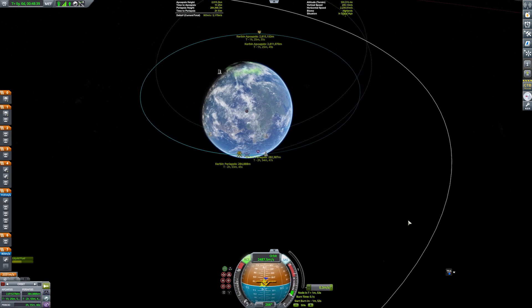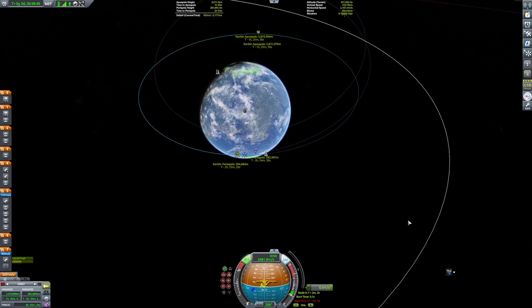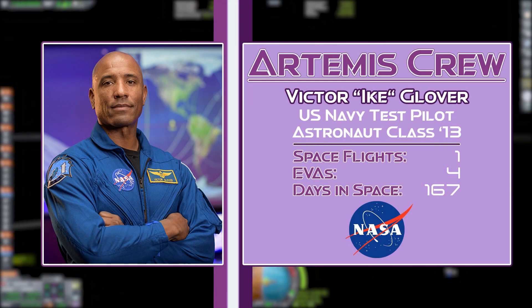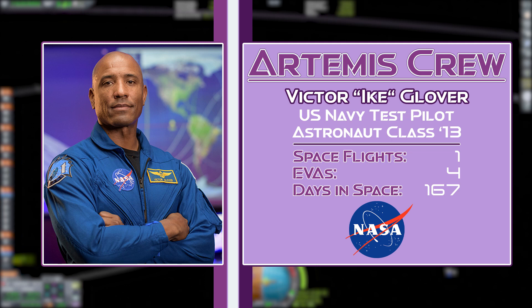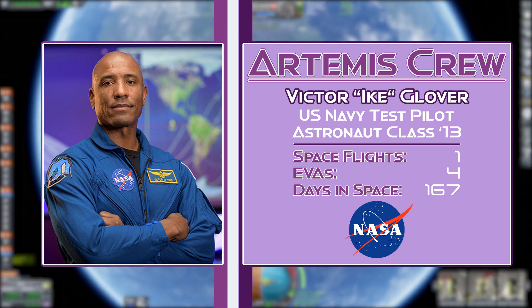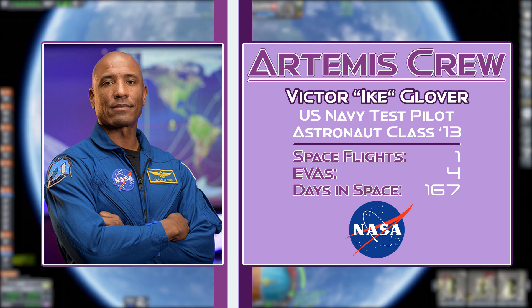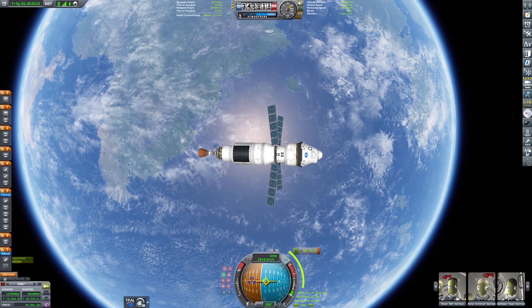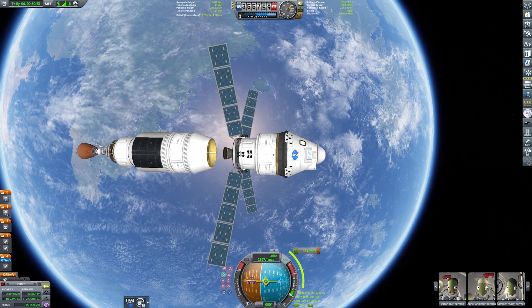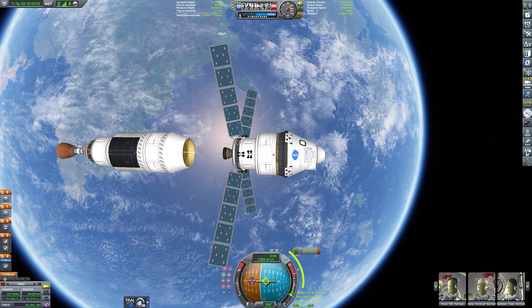First up, we've got our lead pilot and commander, Victor, who is based off US Navy test pilot Victor Glover. Victor 'Ike' Glover has a wealth of experience in flying test vehicles, and has already been into space as a pilot — flying as the pilot and second-in-command on the SpaceX Crew-1 mission to the ISS in 2020. Glover's call sign is Ike, a name given to him by one of his first commanding officers in the Navy, standing for 'I Know Everything.' And apparently, he does know quite a lot based on the amount of degrees he has.